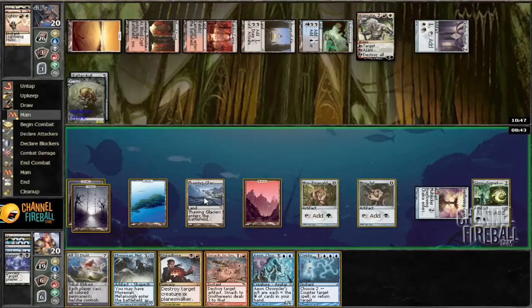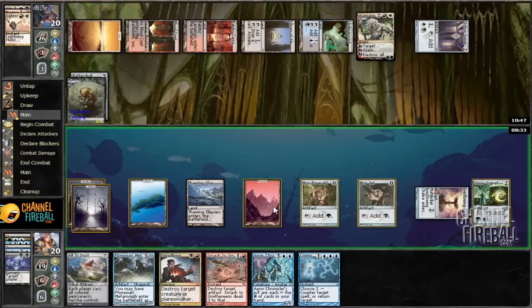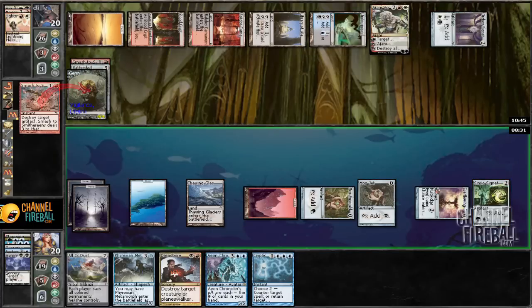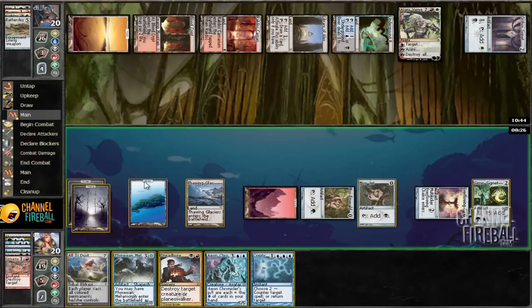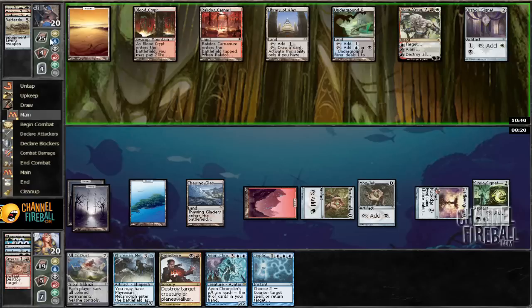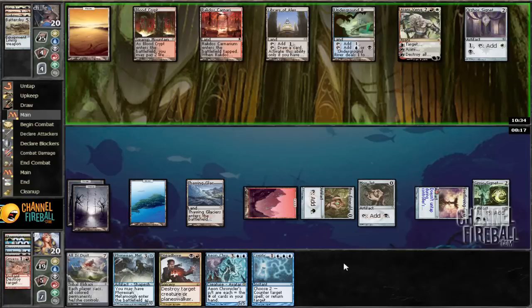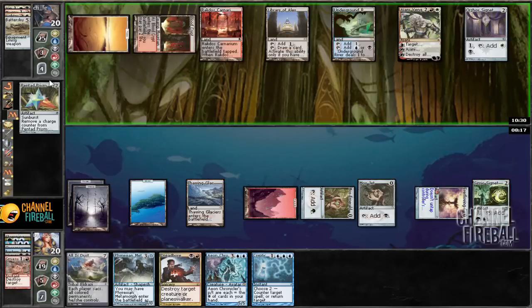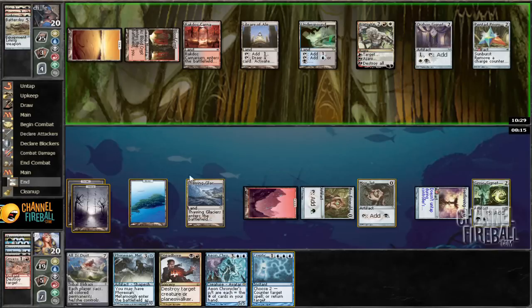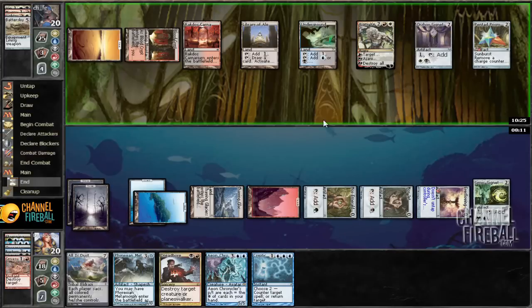Cryptic Command — we can't quite cast that yet. We can do three to Ajani depending on how soon we think that's going to matter. I think doing that is going to be good, so we'll redirect some damage to Ajani. We can't get any red mana so we're just going to pass the turn, fetch out some blue, and then be able to cast Cryptic Command hopefully. We'll just have to wait and see — Everflowing Chalice again. Let's fetch out some blue and go from there.